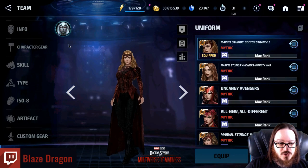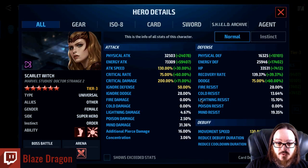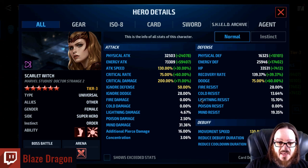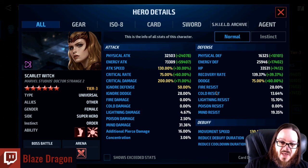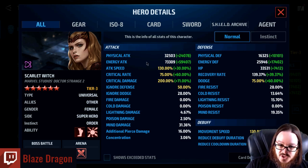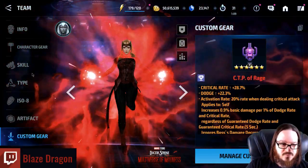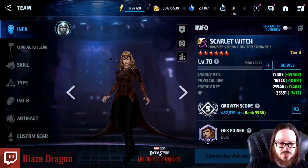When picking your uniform, look at the info and focus on getting those key stats maxed out. You don't need to over-cap them because once they hit max stat they cannot go past that. Energy doesn't cap, so pump up energy as much as you can. That's the overall look at my Scarlet Witch and why I'm scoring where I'm scoring.